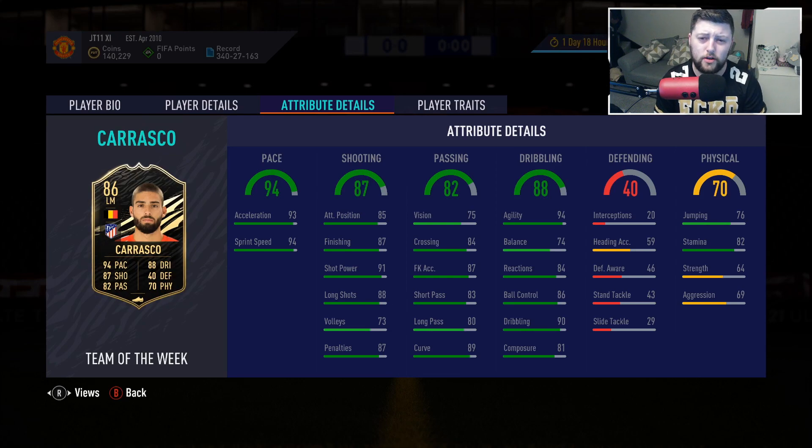He's 5'11" so he's not the tallest, which means agility is fantastic. Unfortunately balance is only 74, composure is only 81, but his dribbling is 90 and ball control is 86, with plenty of stats to pad things out. Passing-wise is average — he's more of an attacking shooter than a crosser or passer. He does get assists as we see in the clips, but he's more about the shooting.